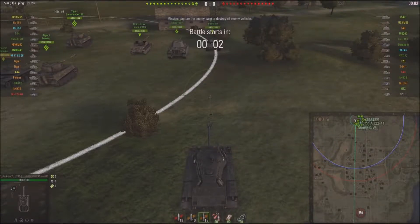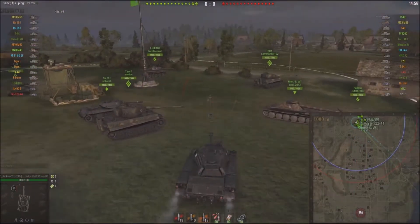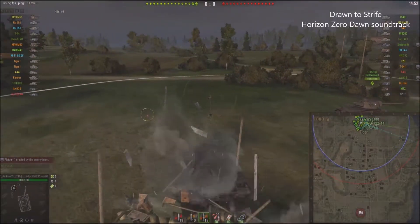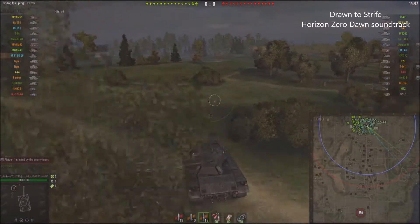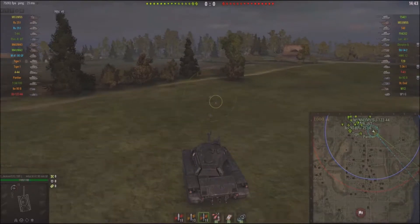Welcome back everyone. It's a tier 9 game on the new 9.18 release. I'm sure you recognize the map — it's the map of the Magical Force, Meryl Vankin. The new light tank matchmaking has made the M41 90 a very, very happy light tank.